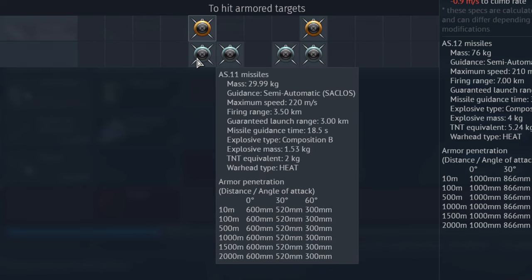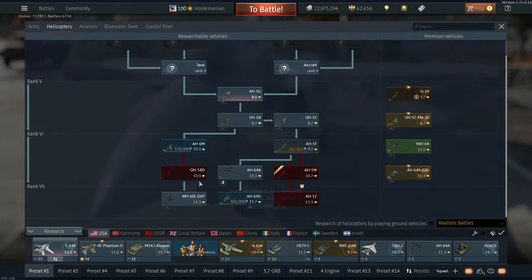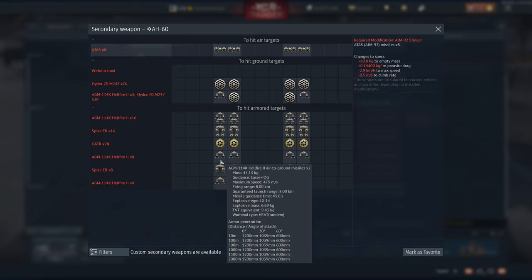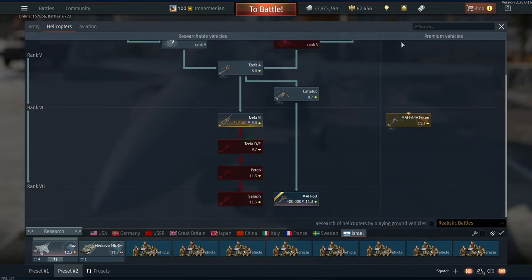Israel got the AH-60 — the Americans already had that. The spikes have guidance IR, air to ground. I know these were probably in-game already but I don't normally notice them. You get to carry a lot of these missiles. People complained that in real life you could lock an air-to-air missile onto a ground target — it was tested in the Korean War but was kind of useless IRL since the missiles don't have enough boom. But in War Thunder it doesn't work like that anyway.